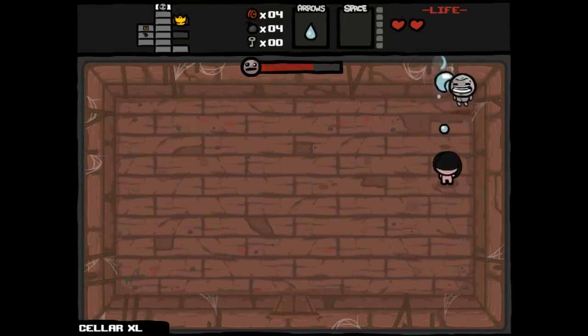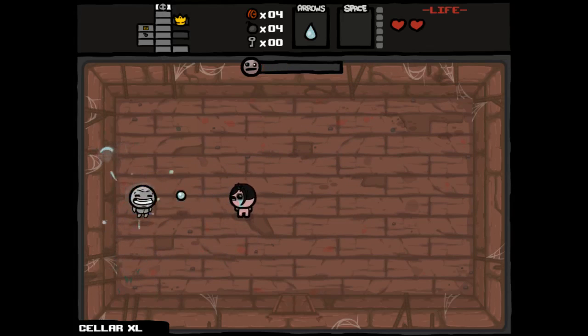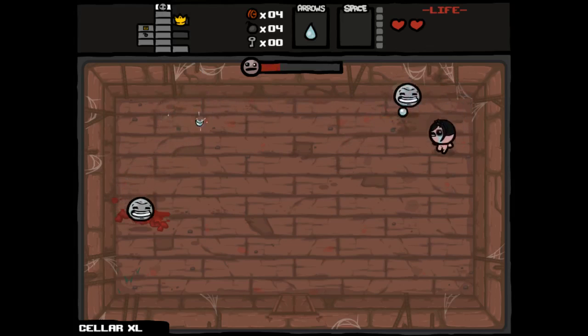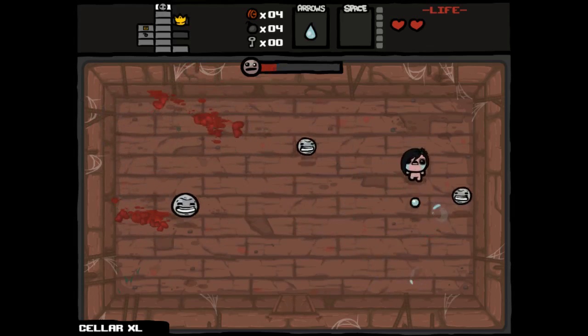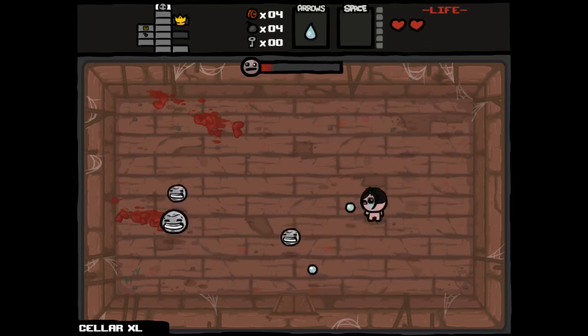This is a comically bad first floor. Eve — the harder iteration of the floor. No keys, it's an XL floor, no keys. Which already limits the number of guaranteed good shops we're going to have. But then also we can't access any of the fucking rooms to begin with. And then we fight Envy — we are Eve, but we're fighting Envy. Which always takes goddamn forever.